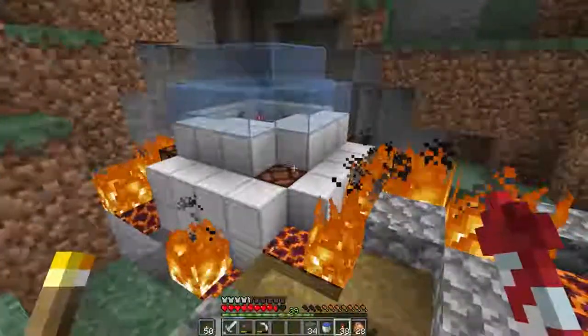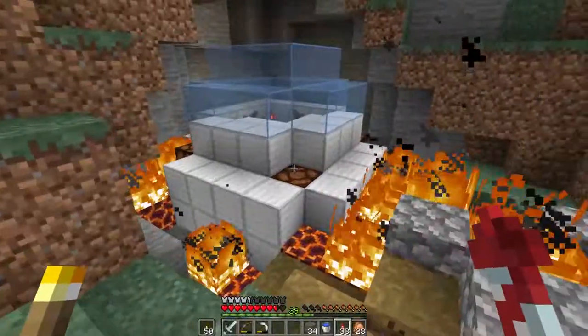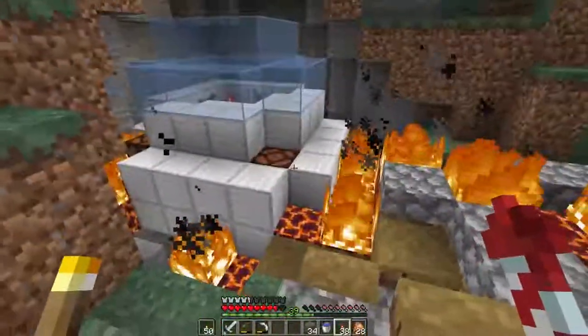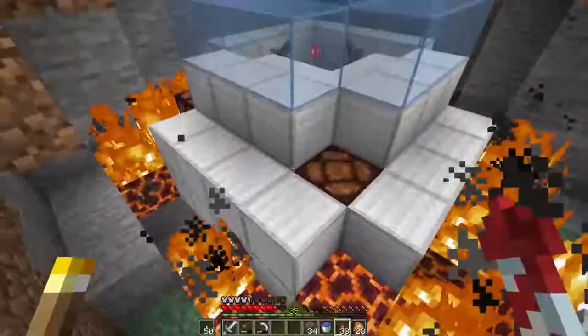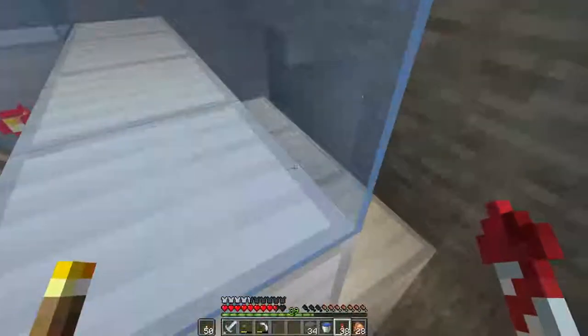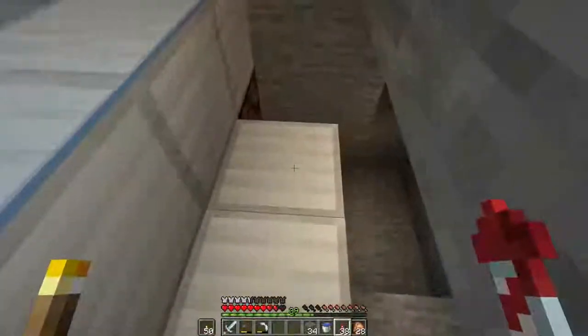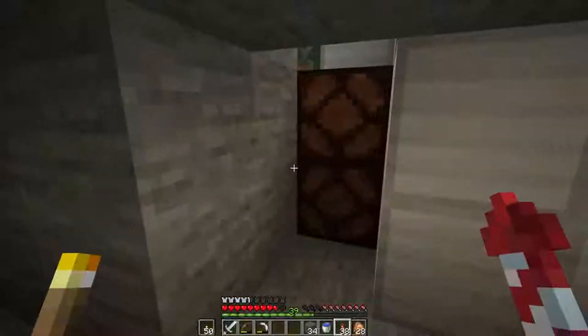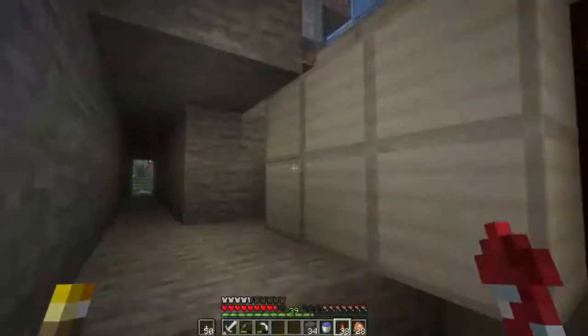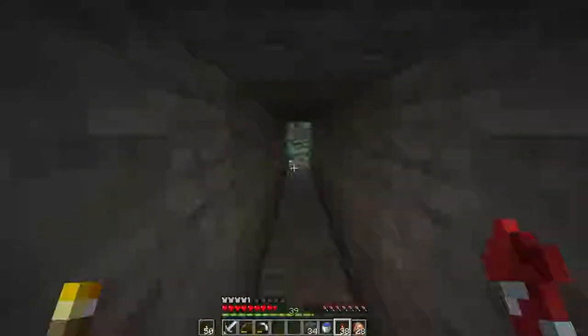Yeah, I've got blinking lights. Looks like there's some control levers inside — I don't want to light myself on fire here. What's going on over here, is there anything else in here? Is there a way in? I think that's probably just the tunnel that they dug to make the build. That's cool, I like it.